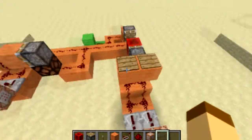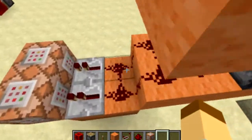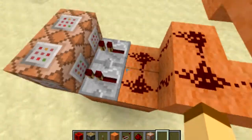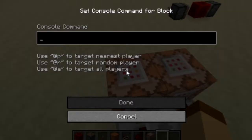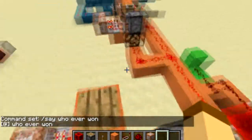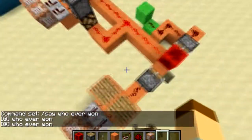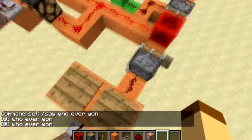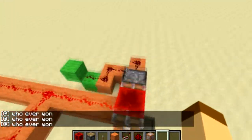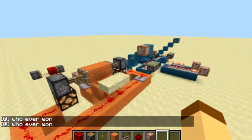The end point that tells you who won is two pressure plates on top of blocks over some redstone dust. That redstone dust gives power to repeaters and then to command blocks that say '/say [whoever won].' It then gives power to the lock, pushing the redstone block over, and sends a signal all the way down to the next part.